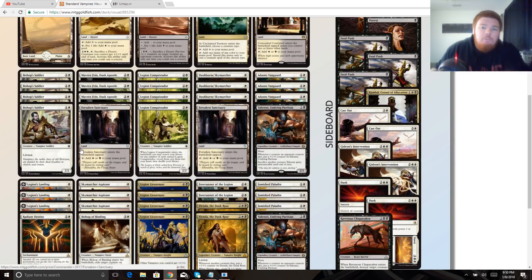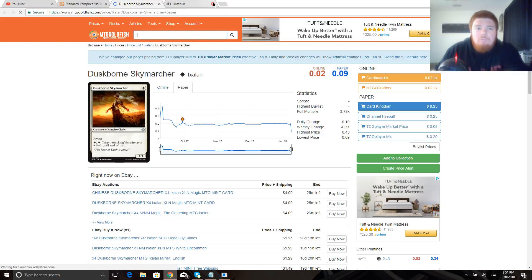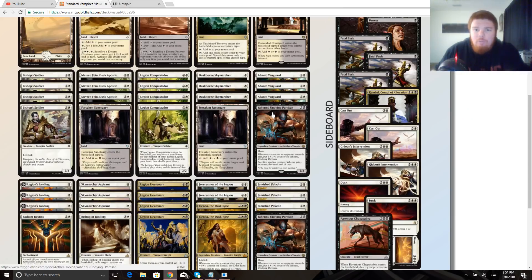Returning to the vampires creatures: we're on four Bishop's Soldier, just a 2/2 with lifelink — a vampire. Three Mavren Fein, Dusk Apostle, which makes tokens whenever we connect or attack with one of our non-token guys. Legion Conquistador allows us to go fetch more of himself. Duskborn Skymarcher pumps a vampire +1/+1 until end of turn as a one-drop 1/1 — not incredible but not bad. And the Adanto Vanguard.